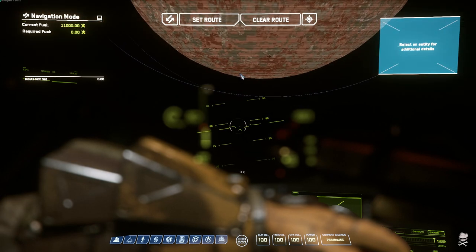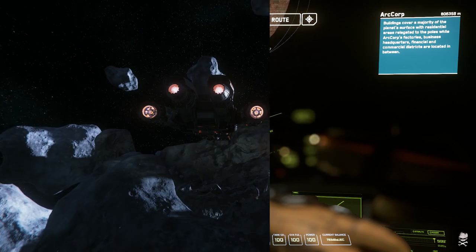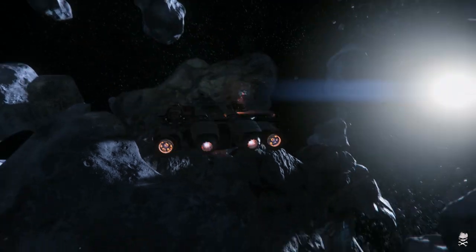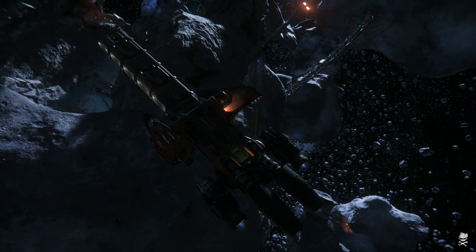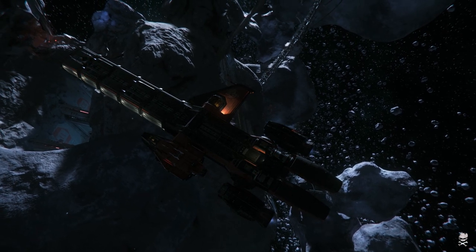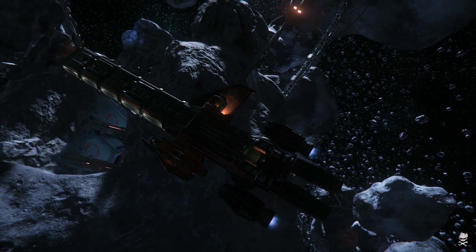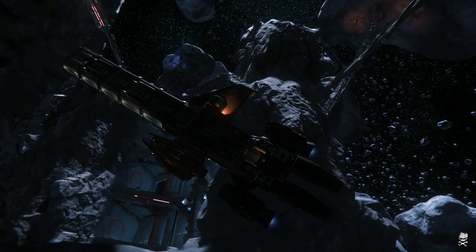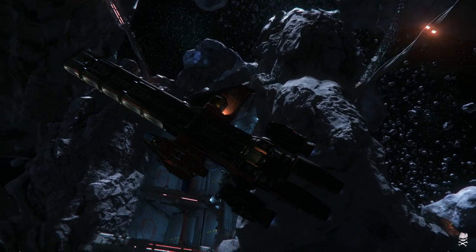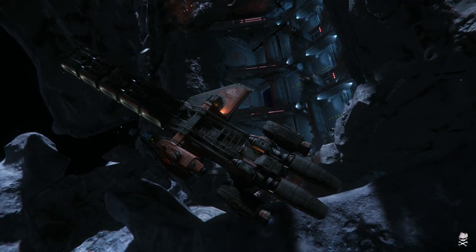We knew that additional landing pads were going to be built into Grim Hex. The question was whether that would lead to abandonment of the exterior ones — we hoped so, because seeing ships wink in and out of existence is immersion-breaking. The landing bays at Grim Hex are indeed present. They are there, they are functional. You can now land a Caterpillar at Grim Hex, and you can summon a Caterpillar at Grim Hex if you own the ship.